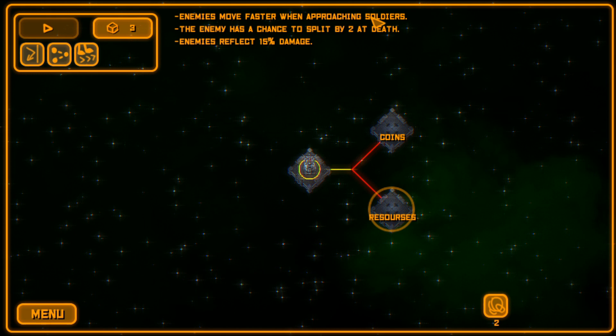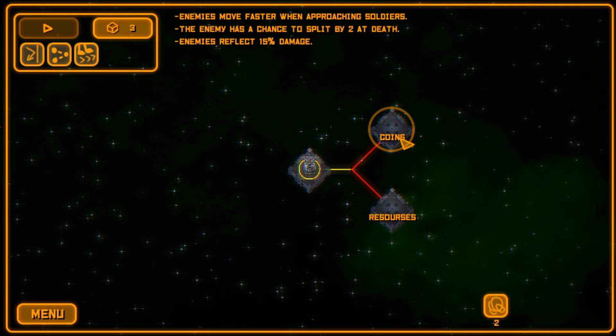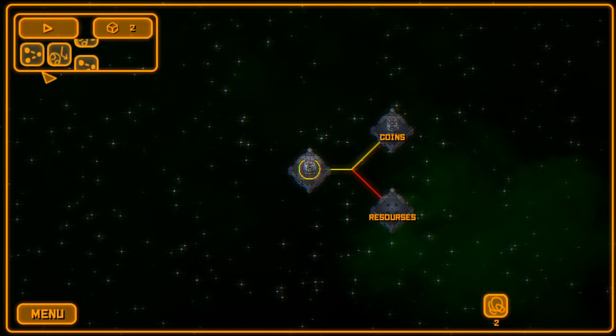So the current roll gives us: enemies move faster when approaching soldiers, enemy has a chance to split by two at death, and enemies reflect 3% damage. That's actually pretty bad, so we click again to re-roll. Now because I've already finished my first area I get some abilities — we get a drone that attacks nearby opponents or enemy defenses, with a 30-second recovery time. I'm going to re-roll because I'm not a fan of the current setup.